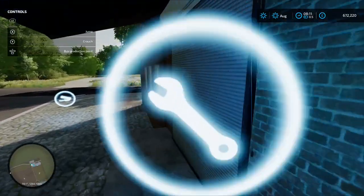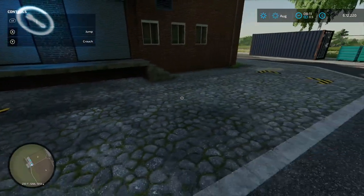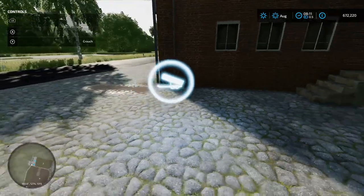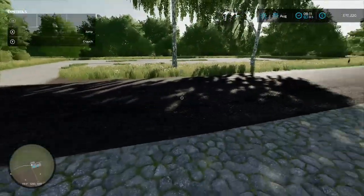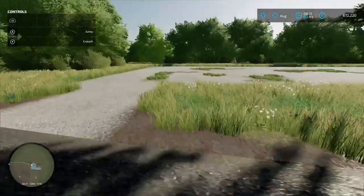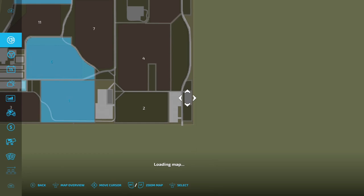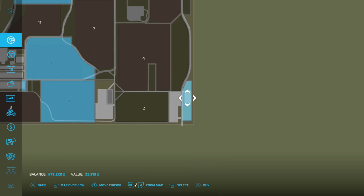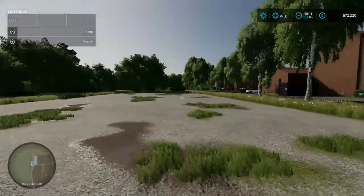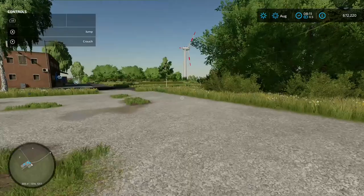Coming around here, this one is a dairy — load your stuff in, pallet spawn point there, load your stuff into there. Also while we're down here, it looks like there's a building missing but it's not — it's a little placeable area. Click on the buyable section: 25 grand, buy that and place another production chain down.